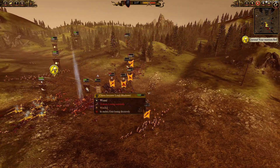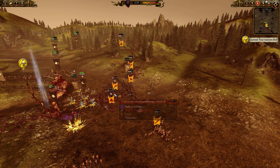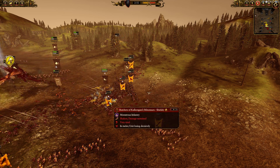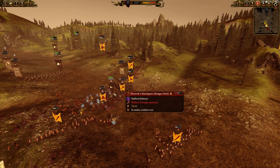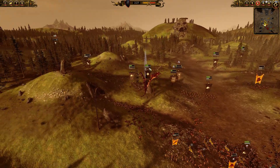I lost about a quarter of my health there, and I have to send the Summoners of Rage just to make sure he gets out. The Butchers of Kalkagard only has six models left, but of course they can heal. I'm trying to get some more models down with the Summoners of Rage, but I don't want to stay in this fight too long — there's a lot of spears, and there's no support for the Summoners of Rage.